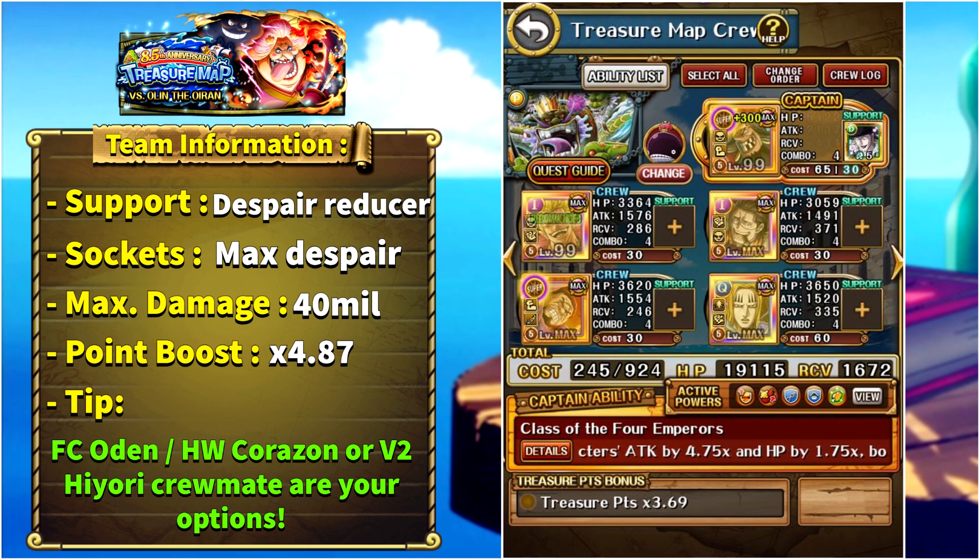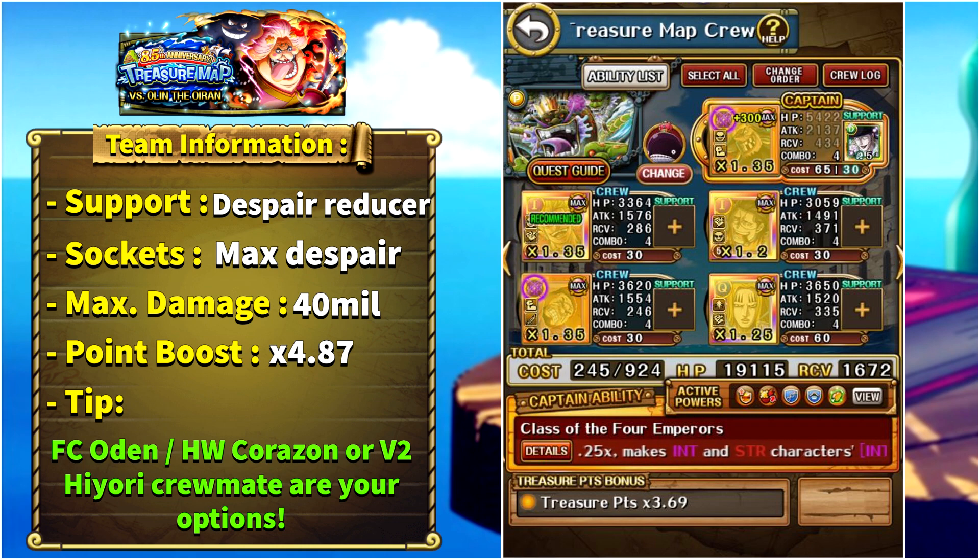With friend captain V16 Plus Odden the team has around 40 million damage — you can use one of your driven INT characters to attack in stage two if you need more damage. Every unit here is free to play except Fujitora, so if you don't have him you can replace him with another despair remover. The team with the Hawkins-Odden combo does around 40 million damage and the point boost is 4.87 times. The damage and point boost will of course be higher with friend captain Halloween Corazon Law — activate Corazon Law in stage two.